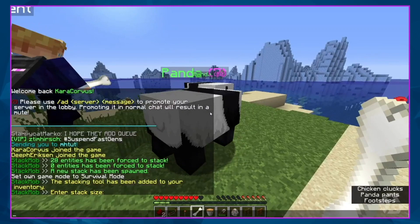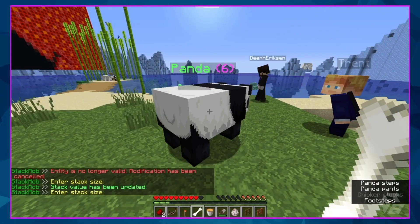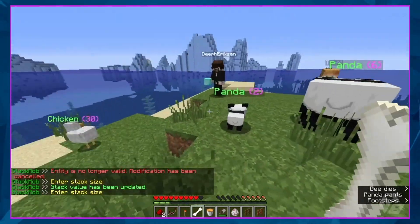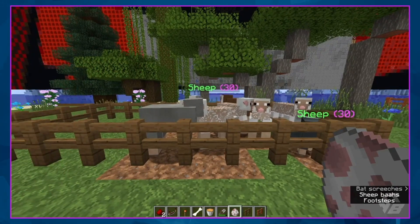Enter stack size — what do stacks of 10? Now I can change it to six. There, now it's only six pandas. And that's how you use the Stack Mob plugin in your Minehut server. Stacks all your animals.